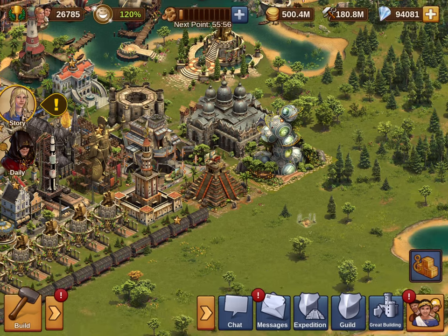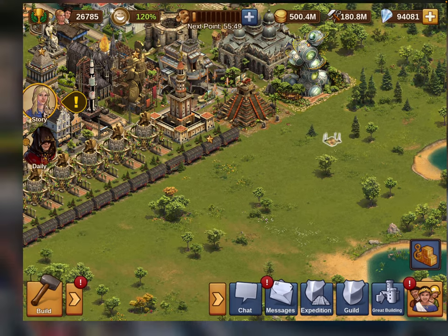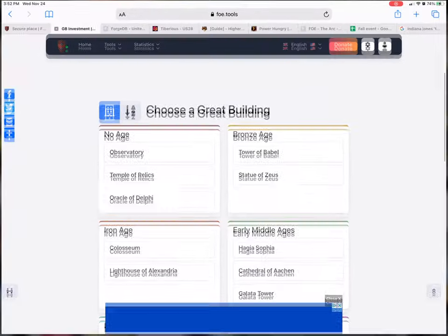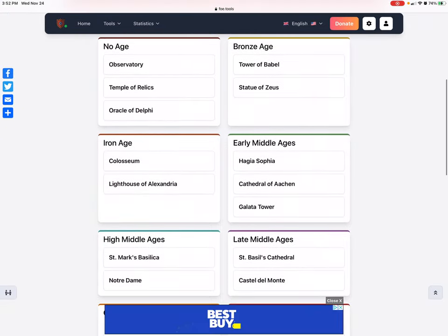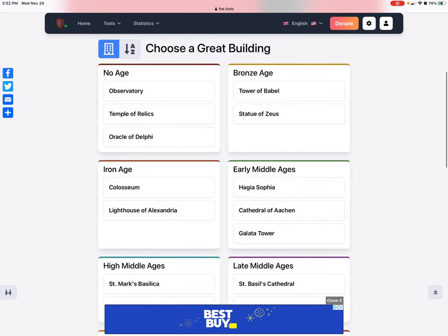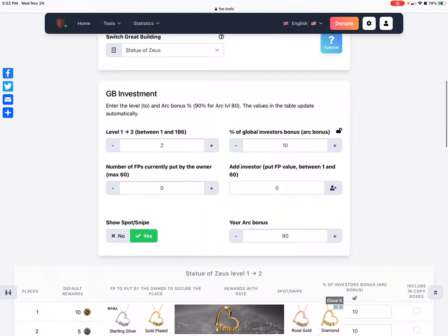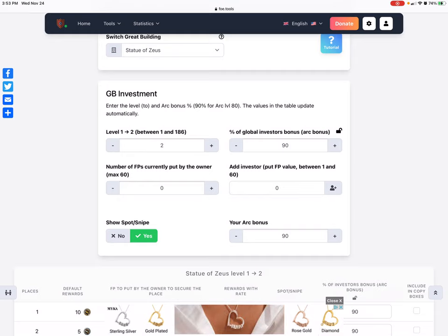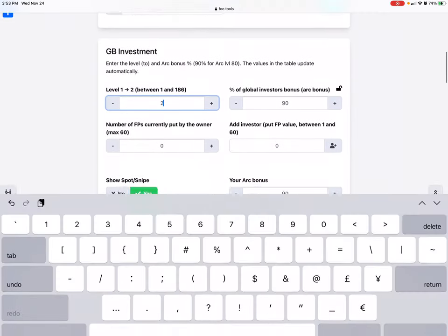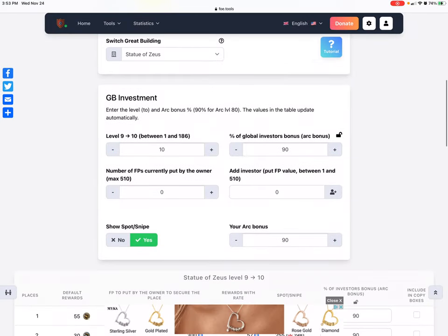So how do you figure out what this costs to level up? I'm going to use the example of a level 10 Zeus. There's a website literally called foe.tools. I have it bookmarked. You go in there, pick the building you want — in this case the Zeus. You go up here to percentage of global investors, assuming 90%. I was going to do a level 10 Zeus, so let's go over to level 10 Zeus.